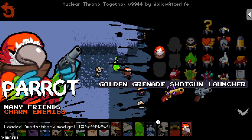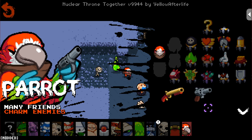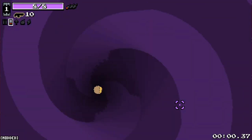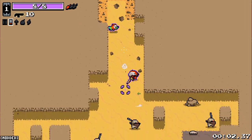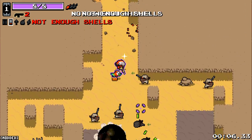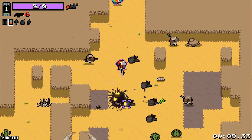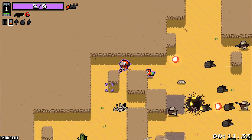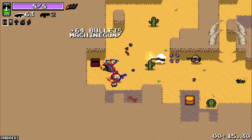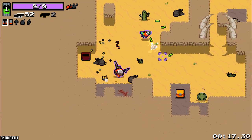So Parrot's pretty interesting. I did actually get a grenade shotgun launcher on him. Parrot has the ability to have more friends and charm enemies - very interesting character. We haven't played as him yet. We have these feathers that we can collect from opening chests. We start off with the Parrot as a pet as well. The Parrot is going to collect things for us.